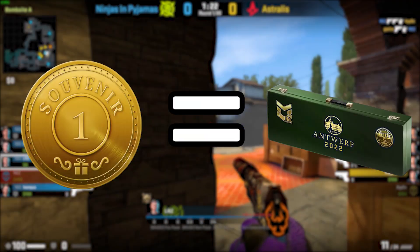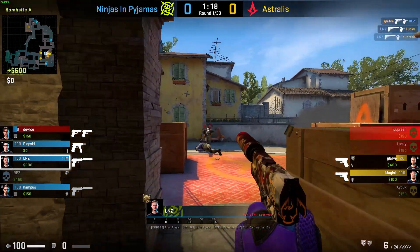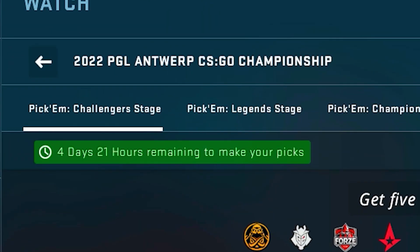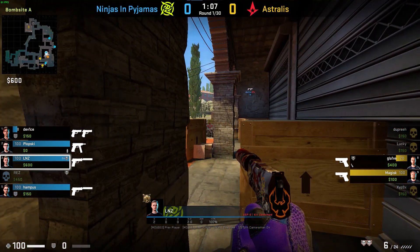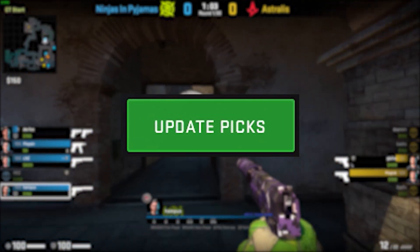For those that don't know, Souvenir Packages are redeemed with those Souvenir Tokens. Thing number 2: assuming that you decided to buy a Viewer Pass, do not forget to complete your Pick'ems before the time runs out. You should have a few days before the Challenger Stage begins to complete your Pick'ems, but before the other two stages there will be less time — maybe around one day — so don't forget to lock in your picks.